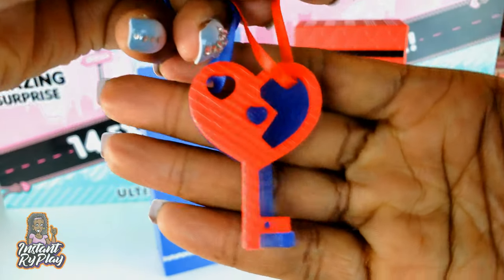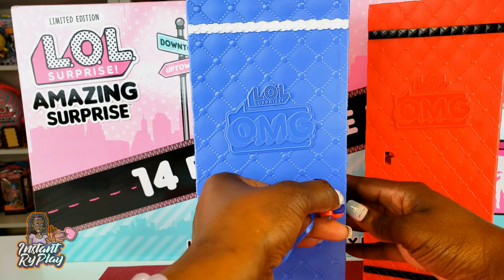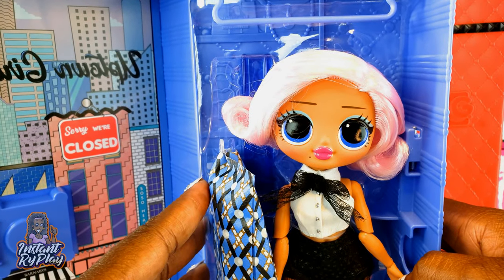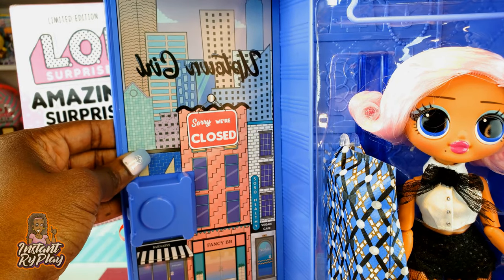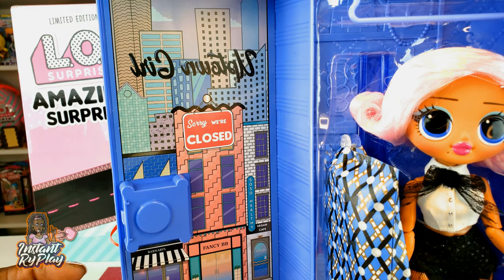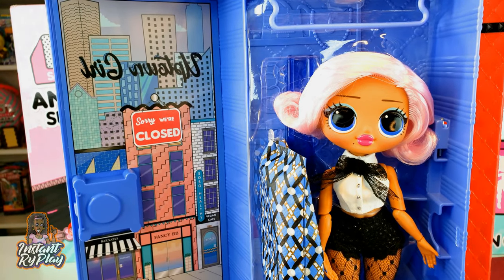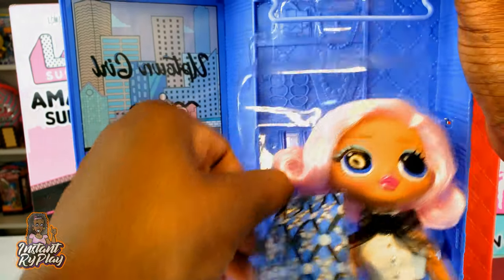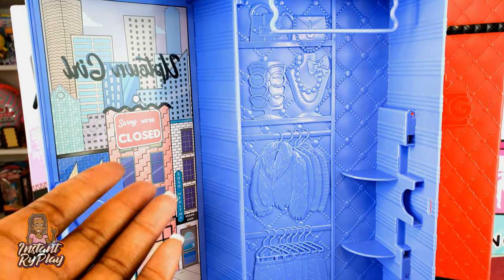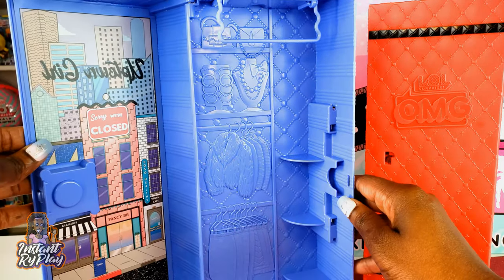Oh my goodness, isn't she pretty! Look at how she looks. Over here it says 'Uptown Girl,' and you can see the outside of the store — you're inside looking out. Oh look, Fancy BB! There's another store across the street, isn't that cute. Let's go ahead and get her out. I have so many hangers from my LOL Surprise OMG dolls and we finally have a super awesome wardrobe closet — this is so cool, it's gonna be great to play with.